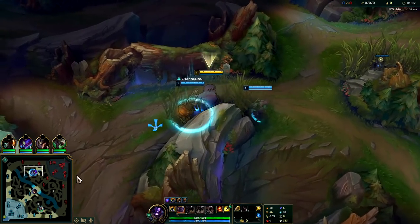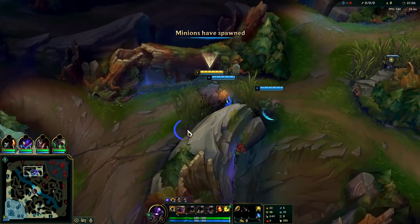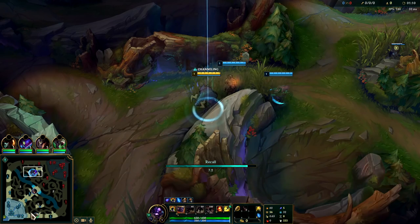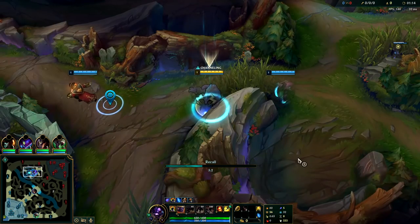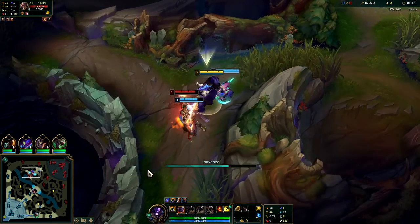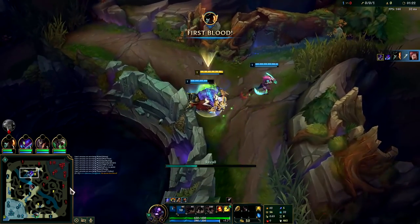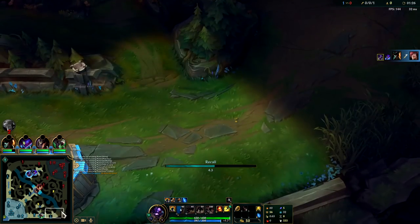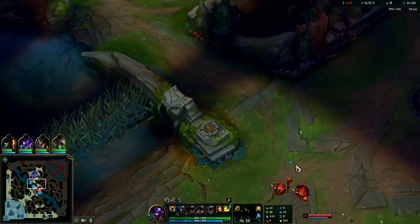It's much easier to do if your AD carry knows how to position, or if they're playing something safe like Ezreal or Jhin. With a Twitch AD carry, I'm gonna need to get them a little lead in lane or shove out the wave before I begin to roam. I'm gonna go ahead and reset — I was looking for an invade play. GP should really stay though. Oh, here it is — bada boom, knock up — yeah, he's a goner.